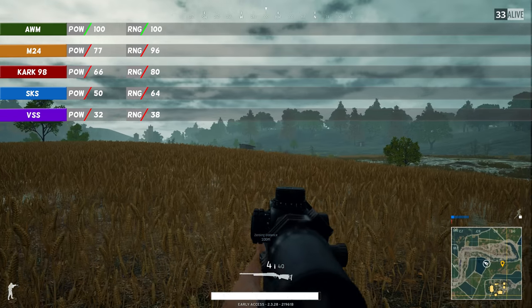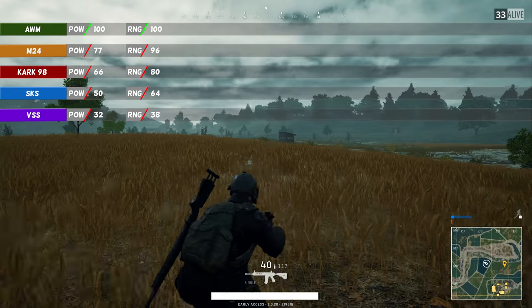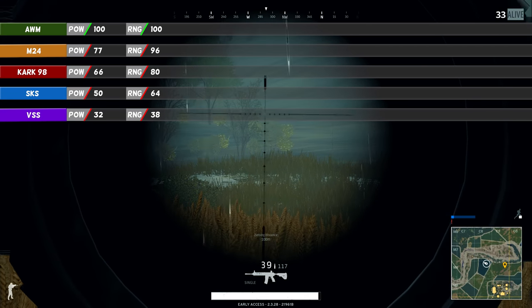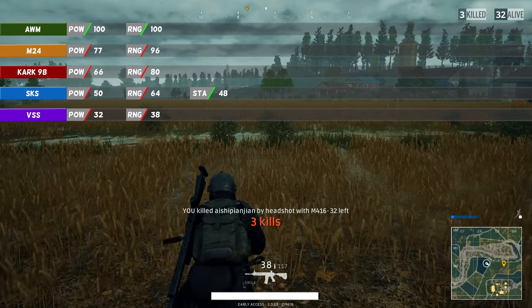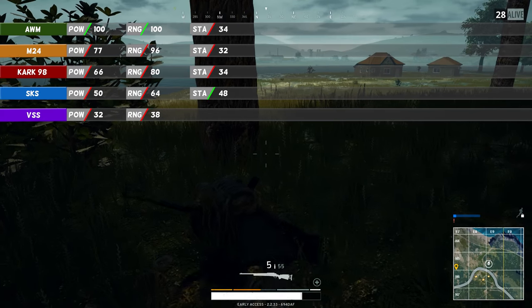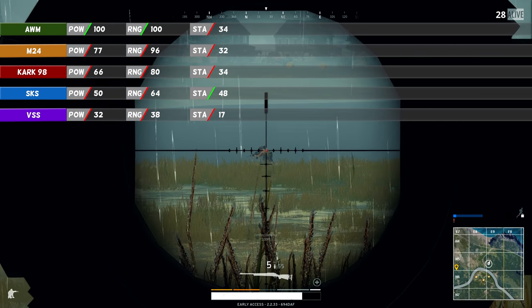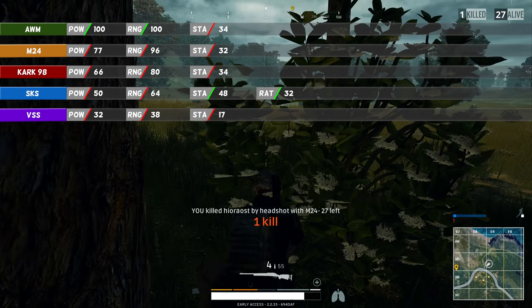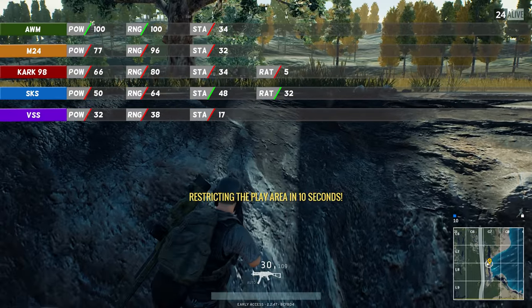This is the second time that the VSS has the worst statistics. The SKS has always been the second worst rifle, but it definitely performs better when we look at stability and firing rate. It is the only rifle that stands out in stability, with a rating of 48, while all the other sniper rifles hover around 34 — with the VSS performing worst at only 17. The SKS is a DMR, meaning it has a high rate of fire: 32, which is much higher than the other rifles. The Kar98k has the worst rate of fire with only 5, and the AWM does slightly better with 6.